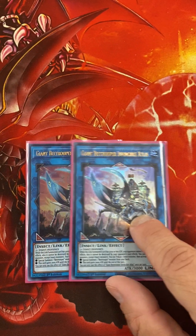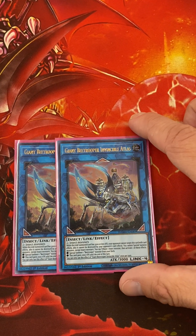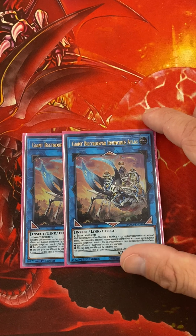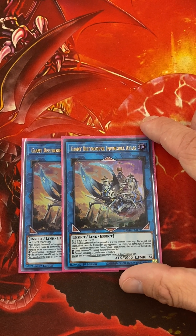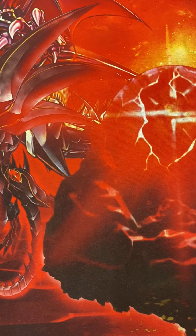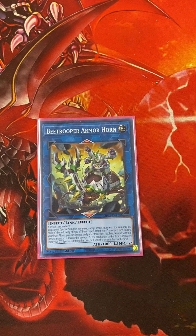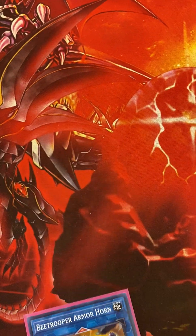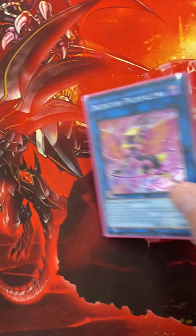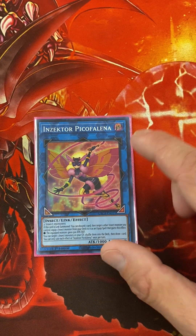And that's Atlas — while he has 3,000 or less attack, he can't be targeted or destroyed by your opponent's card effects. He can also special summon a B-Trooper from your deck and gain 2,000 attack until the end of the turn. Armahorn just gives you an extra normal summon, and you can banish 3 other Insects to special summon him.